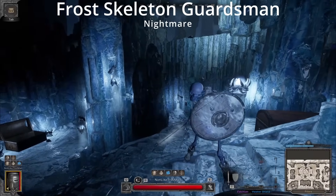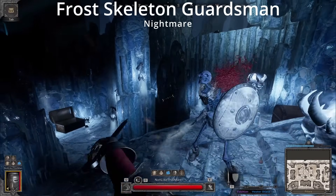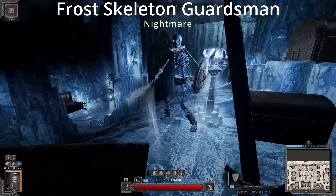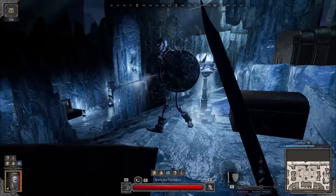The Nightmare version gains an electrified shield, which will return true damage to any attacker that hits it. Additionally, he gains an overhead attack, which he can combo into a stab. I recommend keeping good spacing between you to dodge him, or just block his attacks.